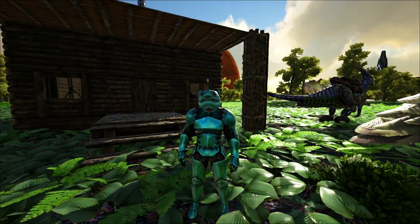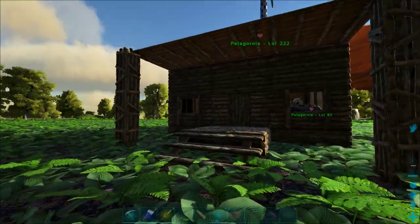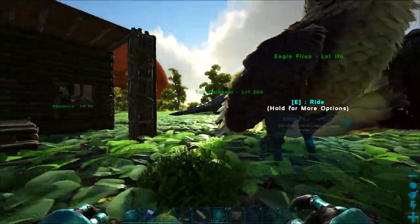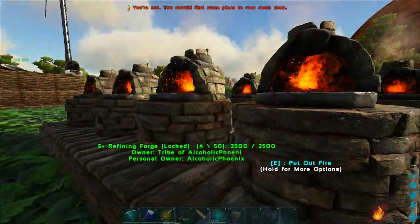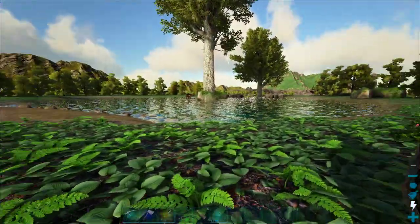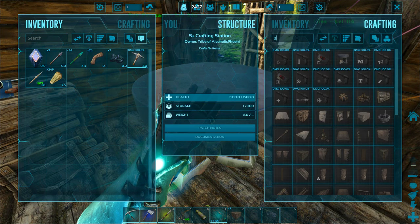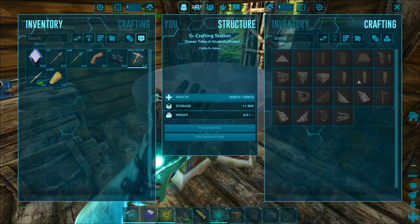Hey, what's going on guys and girls, AlcolicPhoenix here and welcome to episode number seven of my Ark Survival Evolved Volcano Let's Play series. As you can see I've decked myself out in full flak armor, painted it all already, I've gone and started to get my weapons back. I lack the metal required to upgrade them fully, but I've got metal production going over here now so ingots are going to come in a lot faster. I've got a cooking pot over there now which is how I made the dyes.